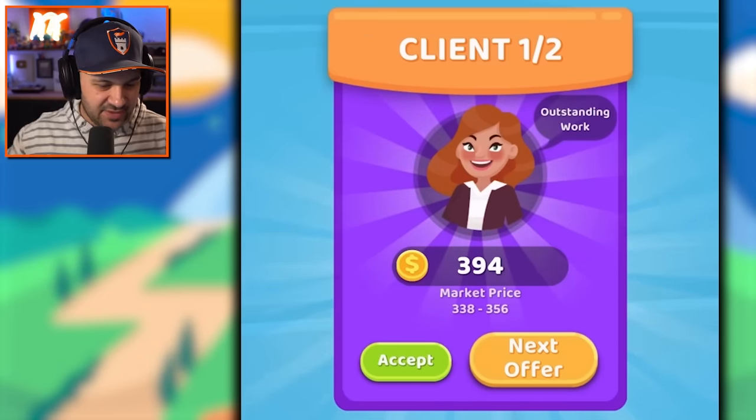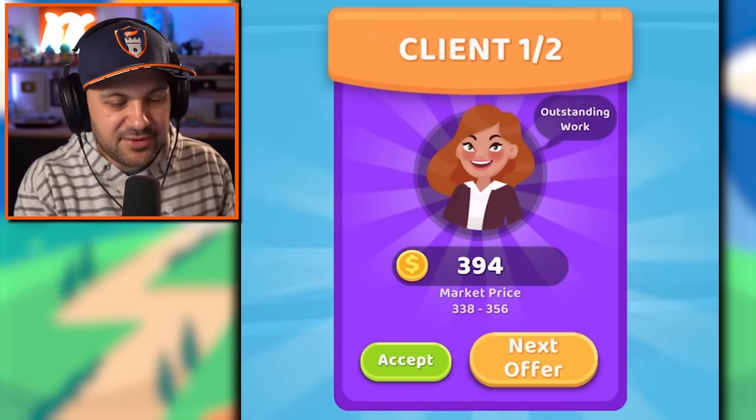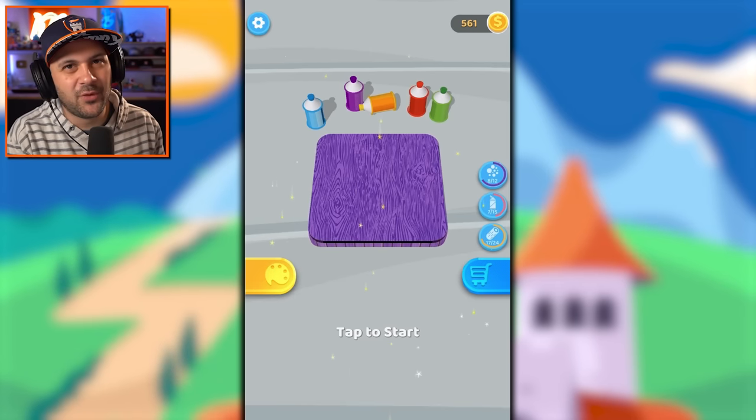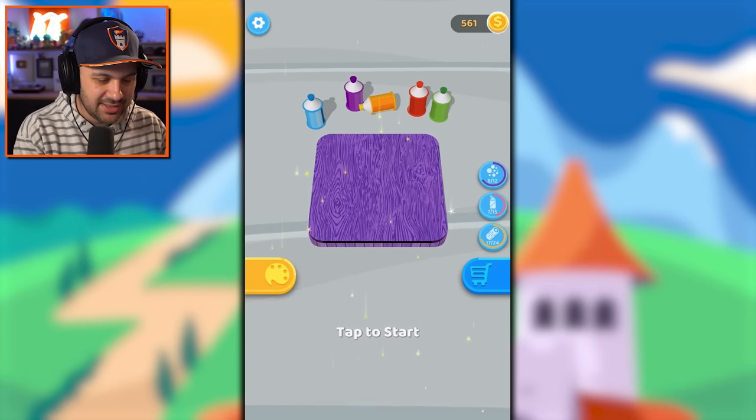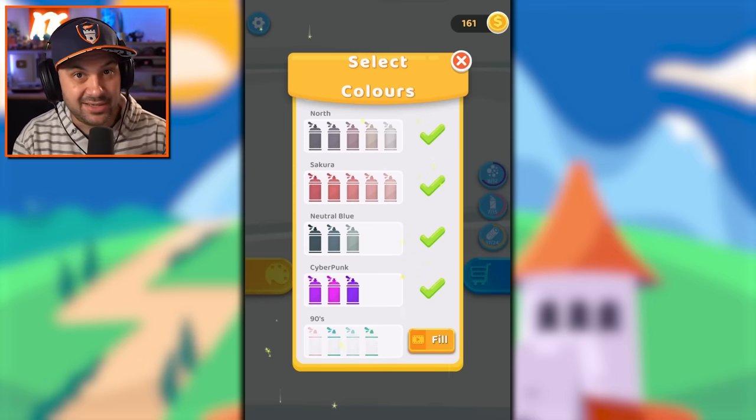I am a master and she isn't really giving me that much — fine, I'll accept it. Outstanding work. Something about that lady just exudes pretentiousness — I didn't like it, but I'll take my money. We are so close to affording the last paint. Let's buy what we can — and then there'll be one more: the 90s.